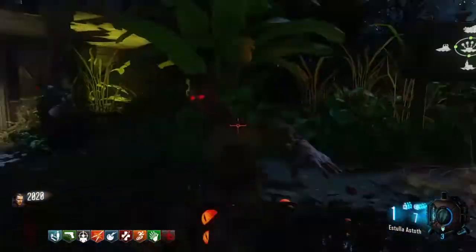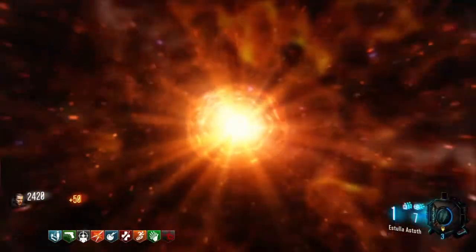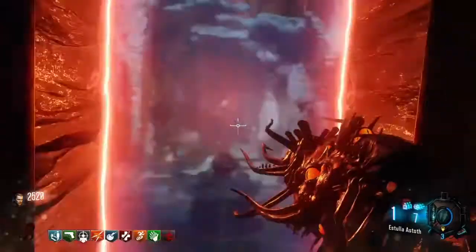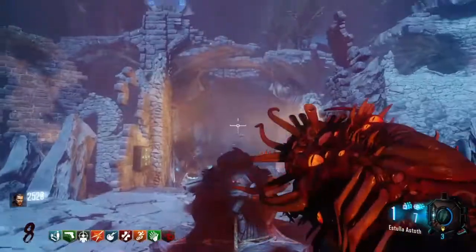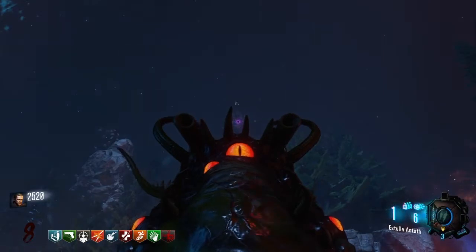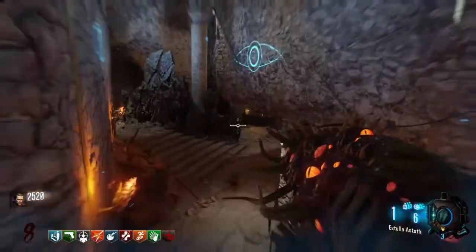The next location is going to be in Nacht der Untoten. Make your way there — you can go through the portals and instantly get there. It will be very simple to do this because if you have all the corruption machines enabled, you don't have to go back and forth. There's another corruption machine there and you need to shoot at this rock right here — that is the other one you need to get.